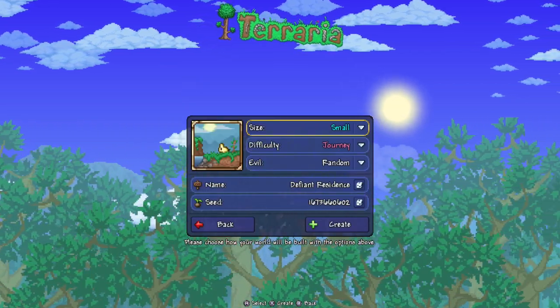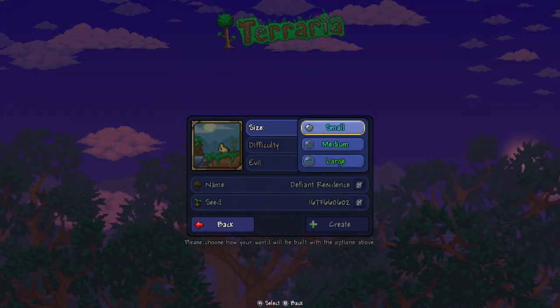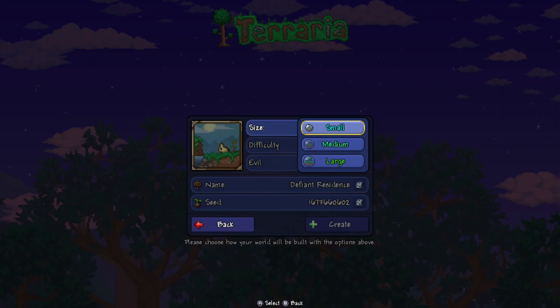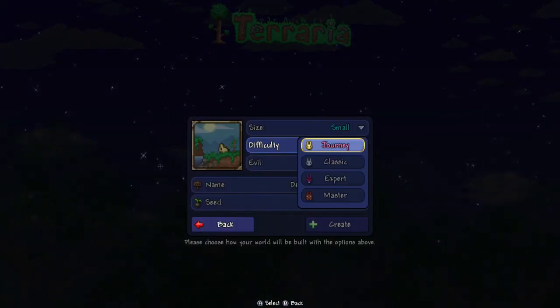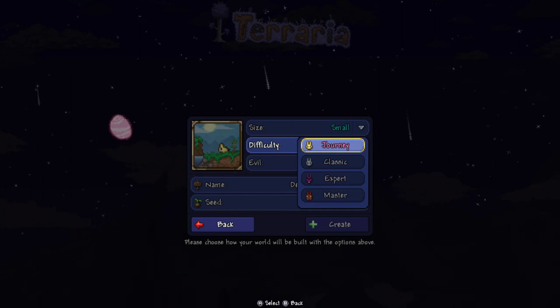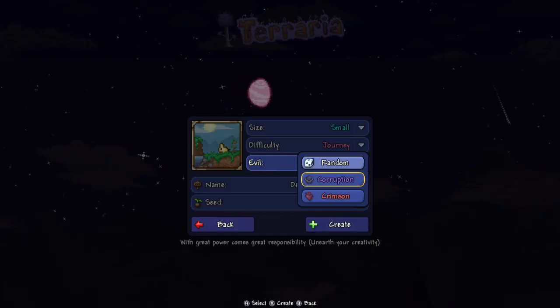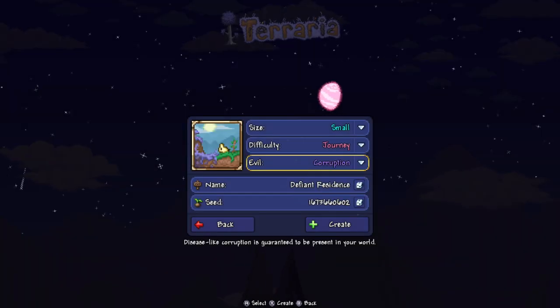Hit New. Size of the world has to be small — not medium, not large, it has to be small. If it's not small, it'll be a different world and you won't get the Lava Charm. Difficulty can be anything you want — Journey, Classic, Expert, or Master. Evil has to be Corruption, not Crimson, not random — Corruption.